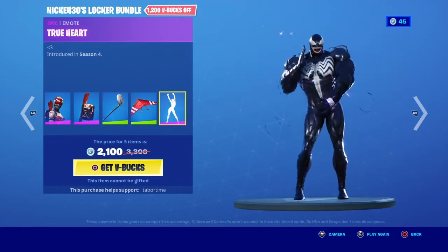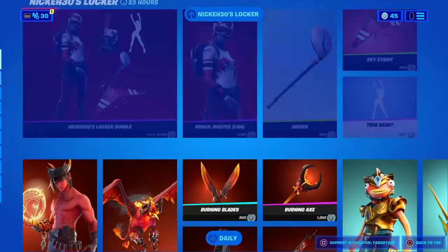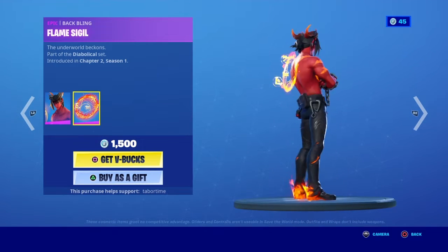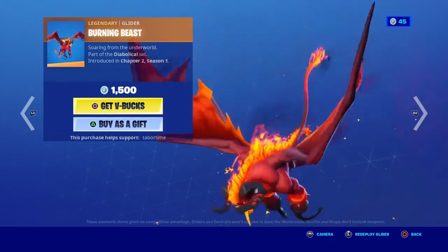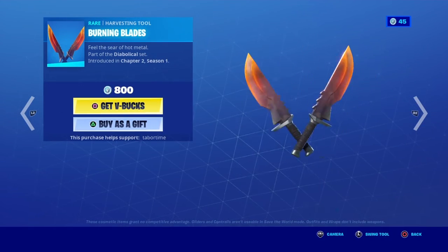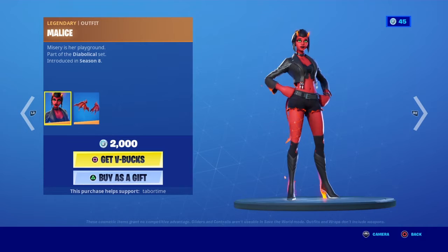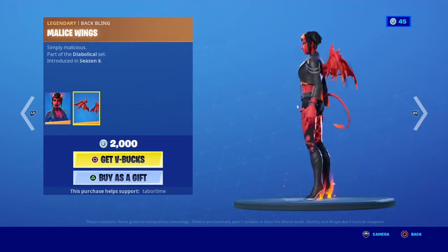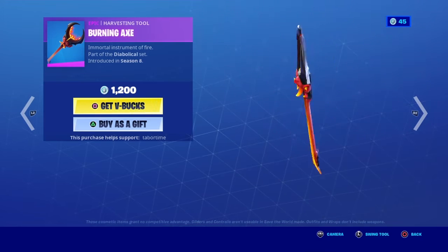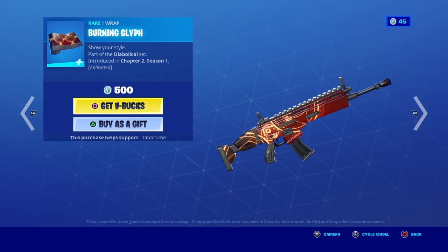We've got Dalma Neon with the Flame Sigil back bling, the Burning Beast glider which is actually a pretty cool glider, the Burning Blades pickaxe — pretty nice pickaxes — the Malice skin with the Malice Wings back bling, the Burning Axe pickaxe which is okay but I think the Burning Blades are better, and the Burning Glitch Wrap which is animated.